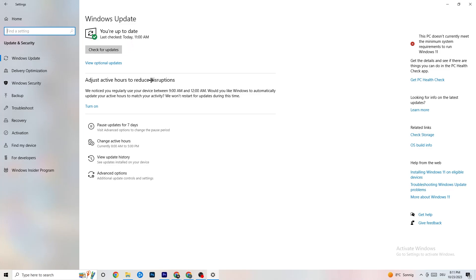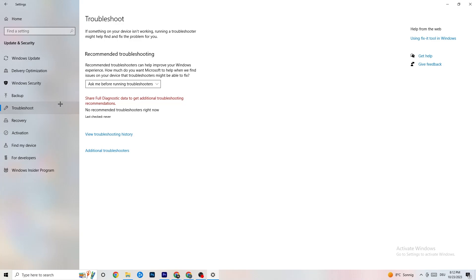Go back to the main Settings and click 'Update and Security.' Check Windows Update — make sure you have the latest version of Windows, as updates increase your system's performance and can fix many issues. Also go to 'Troubleshoot' and use the built-in troubleshooter to scan for issues; sometimes it finds something useful.